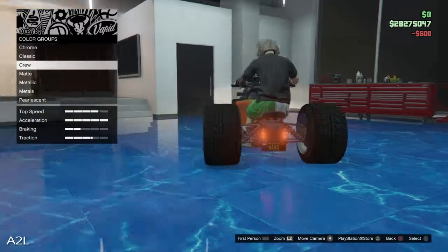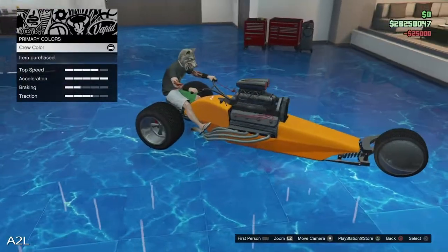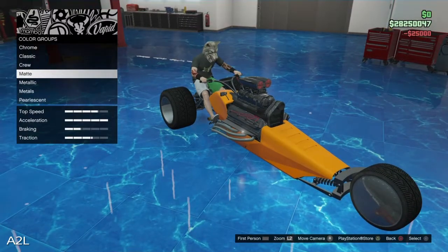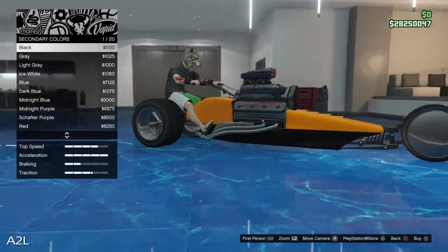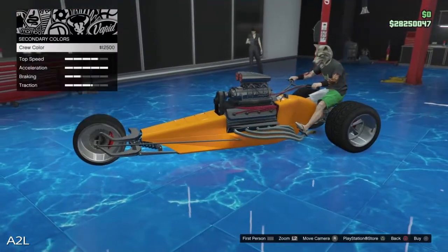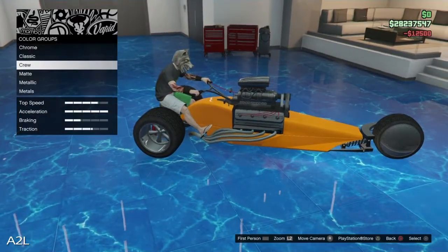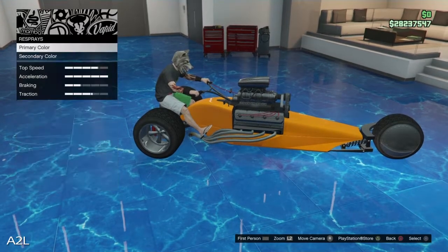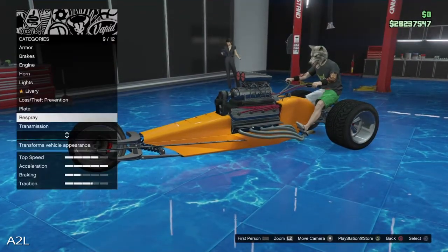Respray, primary — we're gonna go crew color. So it changes it a little bit, that's fine with me. We got the bright orange. I was trying to do something orange. Secondary, we're gonna go black. Ooh, that looks good. You know what? Let's do crew color orange and see what the livery looks like. I might go orange or black. Does it give us an option for your crew logo?